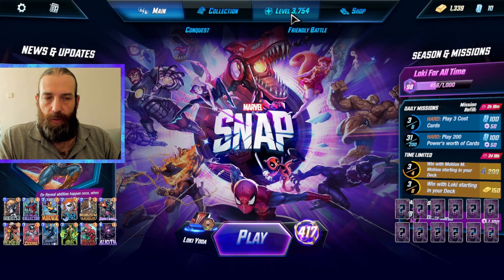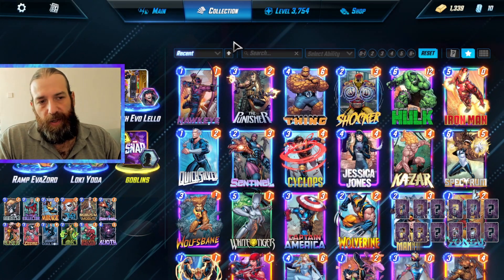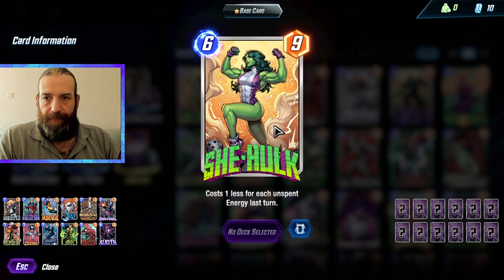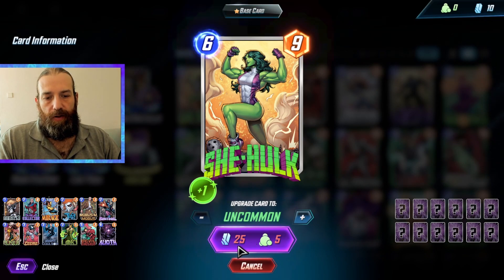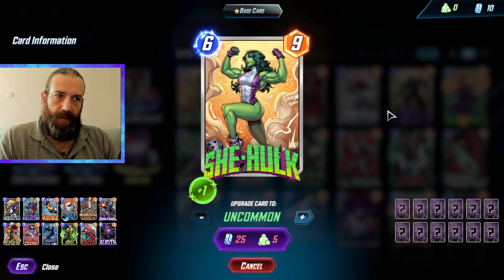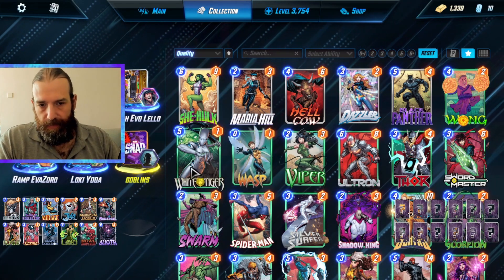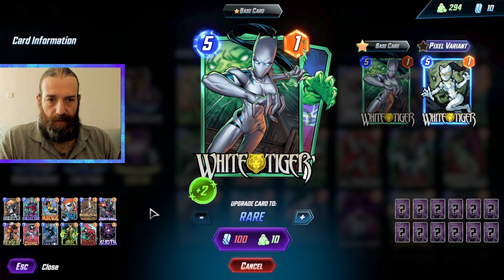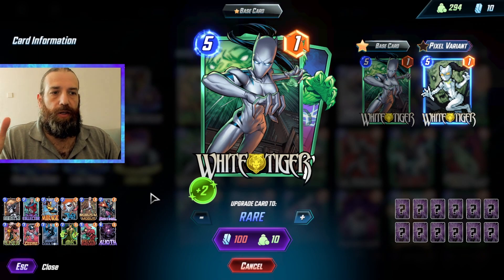When efficiently upgrading cards to get more collection level, it's very simple. You go to your collection and you want to upgrade your gray cards first. Cards with a gray border cost only 25 credits to upgrade and give you one collection level. Compare that to, say, White Tiger — you pay 100 credits for two collection levels. That's very inefficient. So if you want to be very efficient with your credits, the first thing you want to do is upgrade all your gray cards to make sure you're using your credits well.